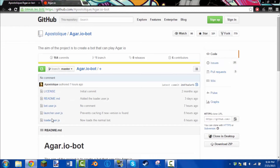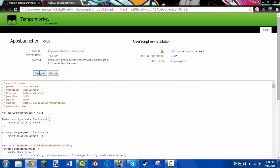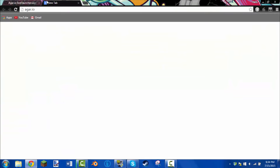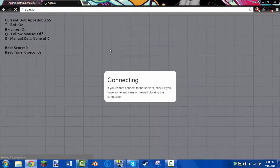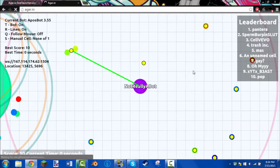Also install the file called launcher.user.js. Once you install it, click Raw again. And once you've installed that, all you need to do is go to agar.io. You should get this — just wait — and there you go.